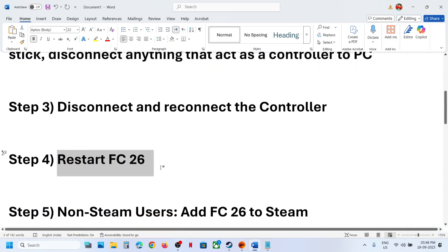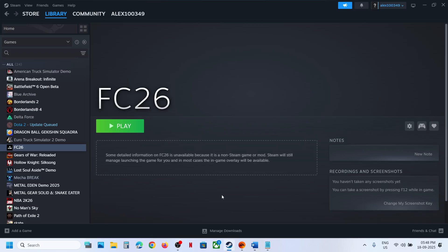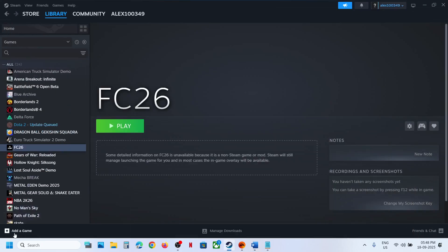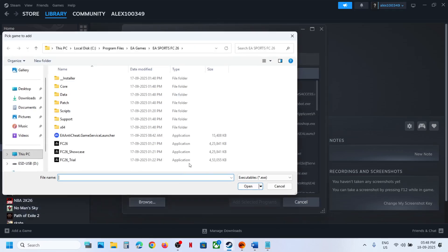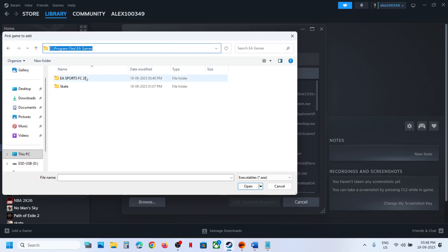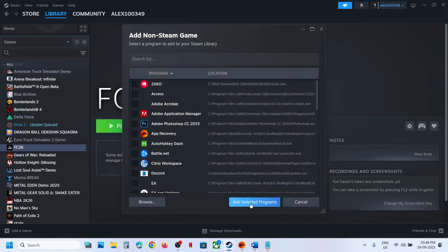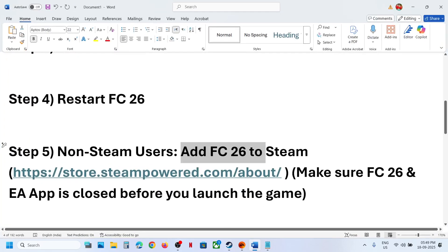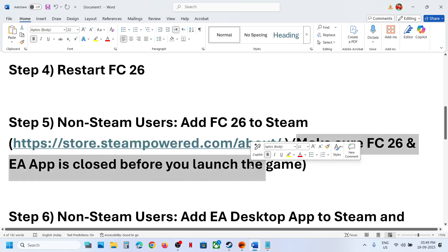For non-Steam users: add FC 26 to Steam. Go to Steam — if you don't have it, install Steam from the Steam website and log in. Click on 'Add a Game' at the bottom left, then 'Add a Non-Steam Game', click Browse, go to the game installation folder, select the game EXE file, click Open, then click 'Add Selected Program'. Once the game is added, launch it from Steam and check. Make sure FC 26 and EA app are closed before launching from Steam.